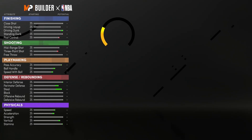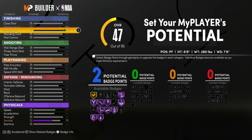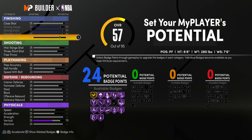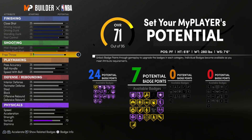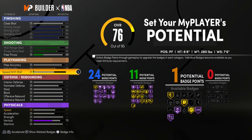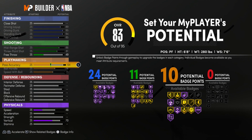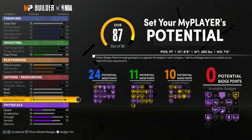For setting the potential: driving layup maxed out, driving dunk maxed out, standing dunk maxed out — you have a higher standing dunk here — post control maxed out, giving you 24 potential badge points for finishing. We're going to max out shooting again. Free throw we're going to put up to 49 to get 11 potential badge points. Ball handle goes up, speed with ball goes up, and we're going to put pass accuracy up to 64 to get 10 potential badge points for playmaking.